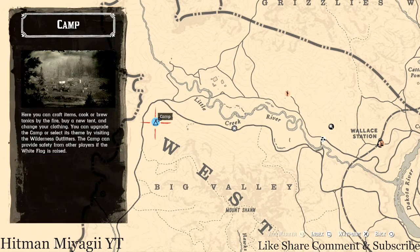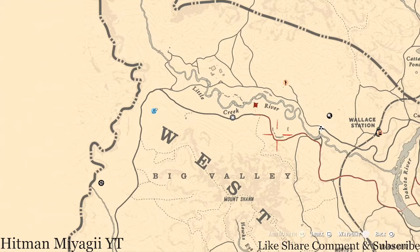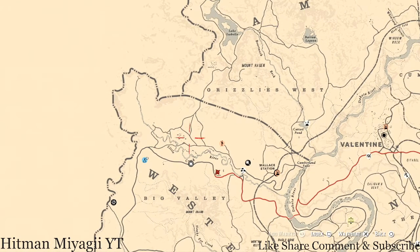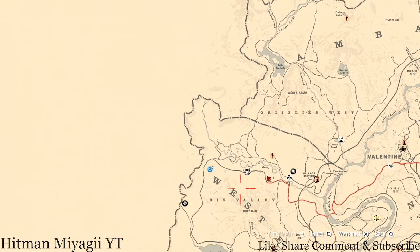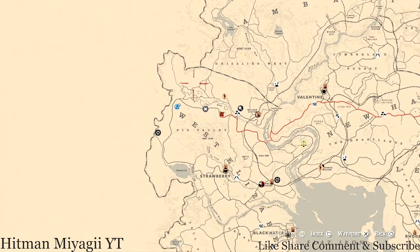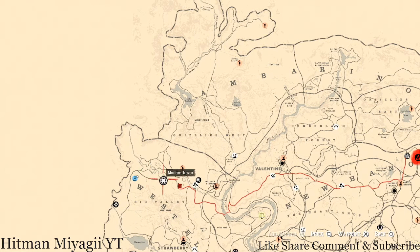How I personally get to her when she's in this spot: I move my camp as close to her as possible and run right to her location. There are camps along this little river and up in this area where you can place your camp. I usually fast travel to Coulter, then move my camp to Big Valley so it's closer to the top part. You might have to move it once or twice to get it as close to her as possible.